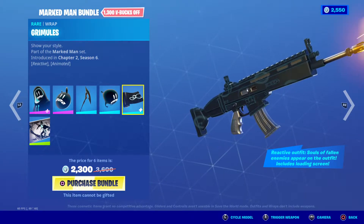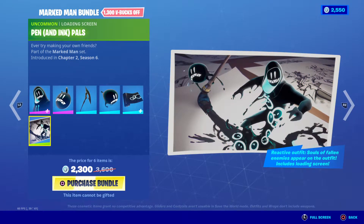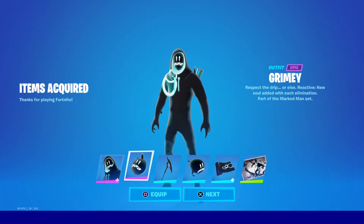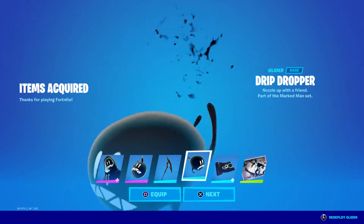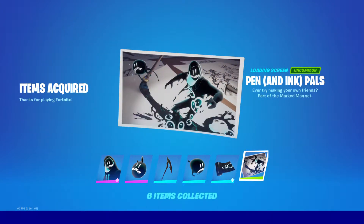I can't really see the wrap here, we'll have to see it in game. If you buy the bundle you get a loading screen too. I save 1300 V-Bucks buying it as a bundle. We're buying it now — so we got Grimy, Glumbo, Graffiti Axe, Drip Dropler, Grummels, and the Pen and Ink Pals.